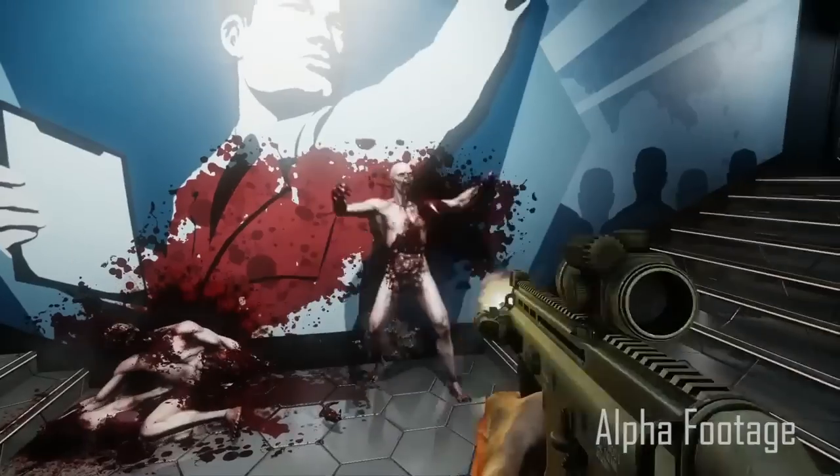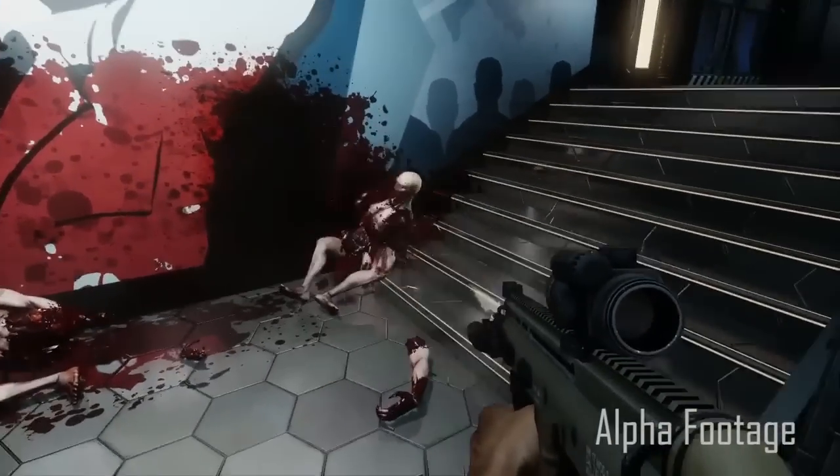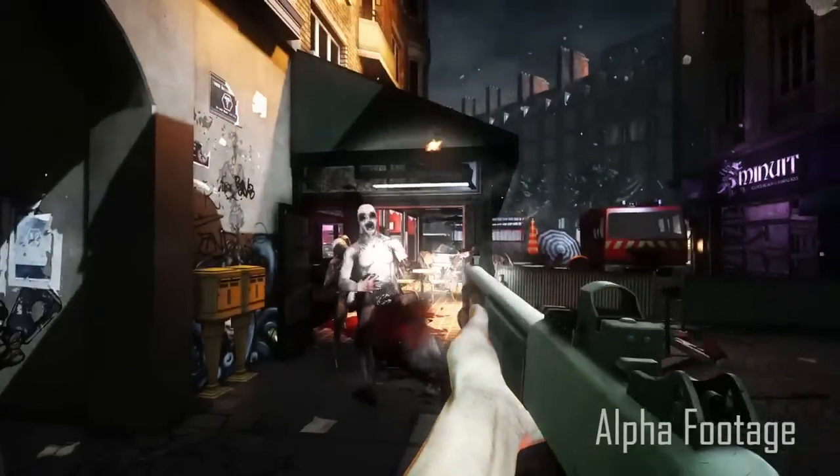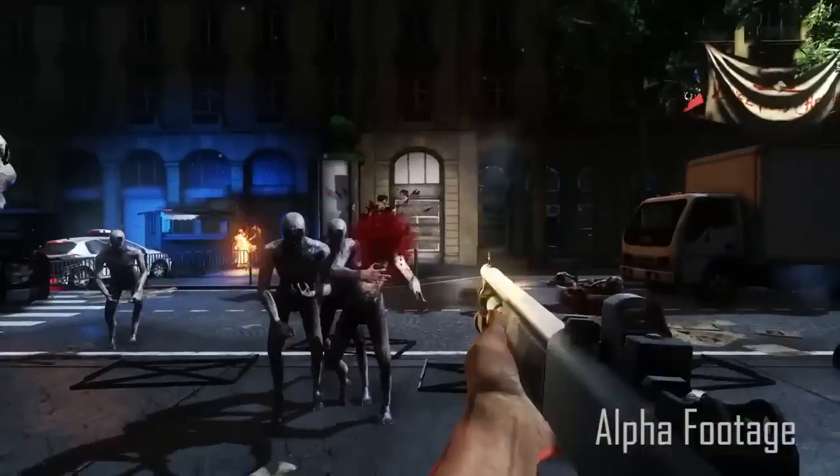We have 22 different spots on each creature that you can explode off of them. You can blow chunks off each side of the head, blow their jaw off, blow their guts out, cut them in half, blow them up vertically or horizontally, take their hands, arms, legs, forearms. Pretty much just about any piece of the body that you shoot, you can blow off of the Zed.